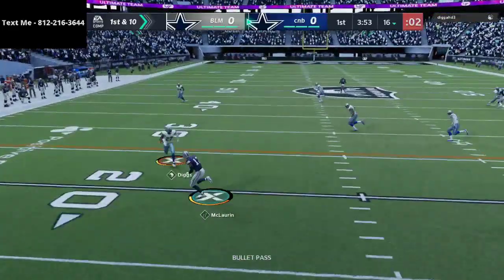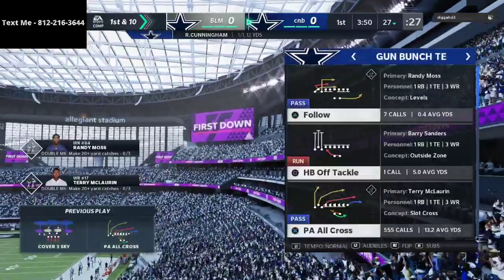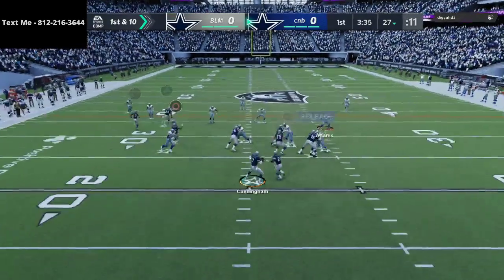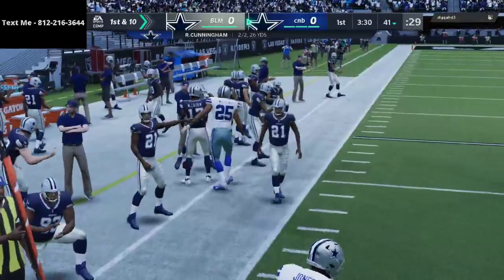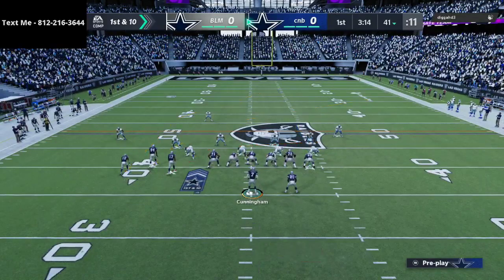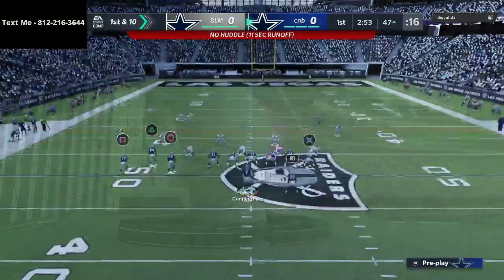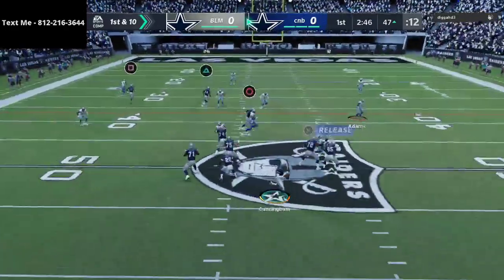I'm running the Bunch Tight End offense that I just released — that link is in the description. I think this is the best offense right now in the community. The reason why it's so powerful is primarily because it is so simple — there's beauty in simplicity. I have the Playmaker ability on Terry McLaurin, and I'm running a 25 Washington and 25 Raiders theme team right now. I absolutely love this Playmaker drag; it really helps a lot.